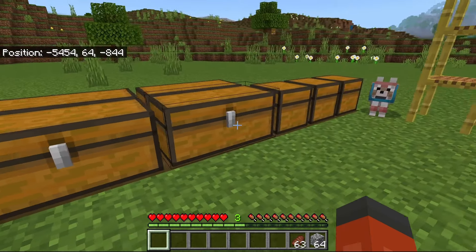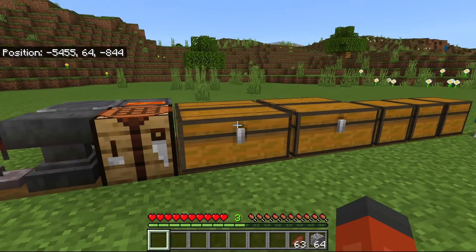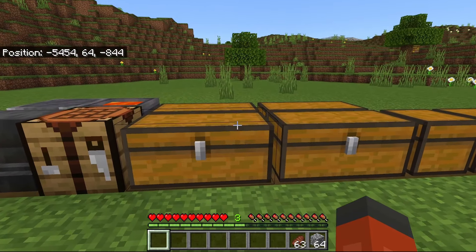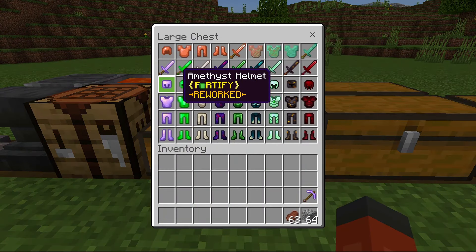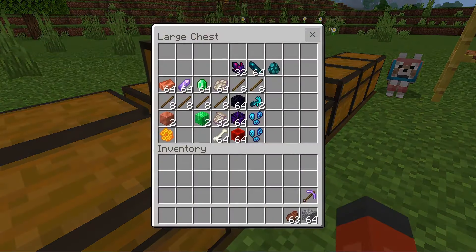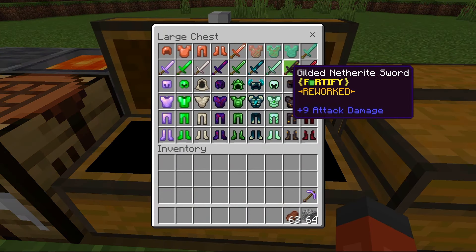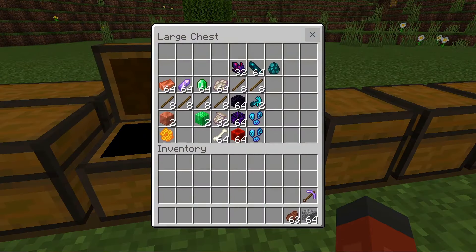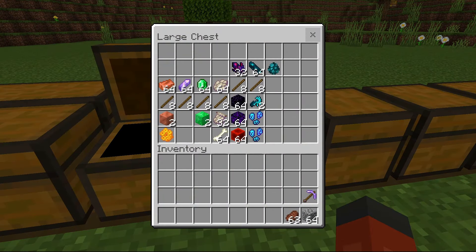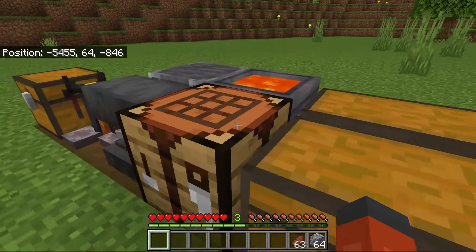Let's get started on all of the items. I've been meaning to make like an item showcase for a while, but I just haven't had time until now. So if we take a look, you see these are all of the armors and swords that you have in this add-on. There's a lot of them, like 10 sets I think. And these are the crafting materials, and here are some of the weapons.